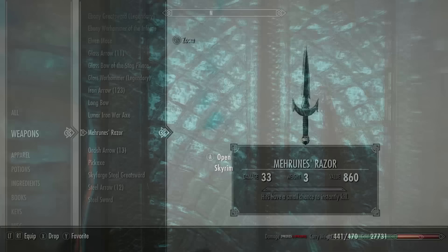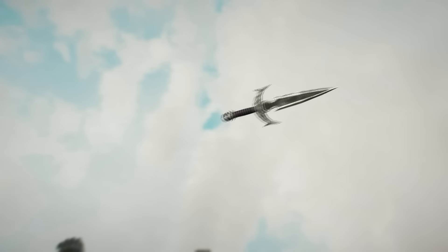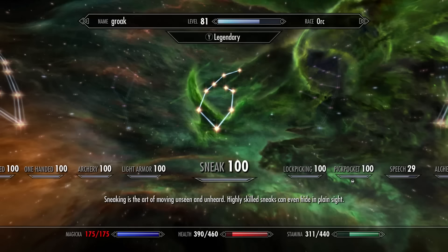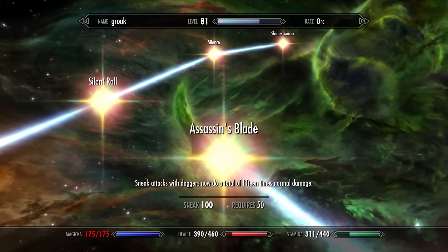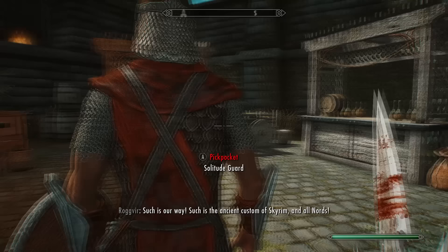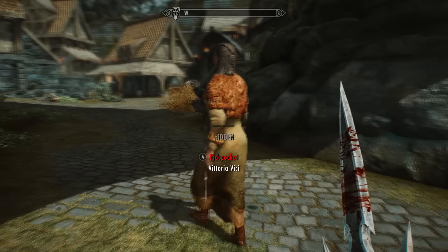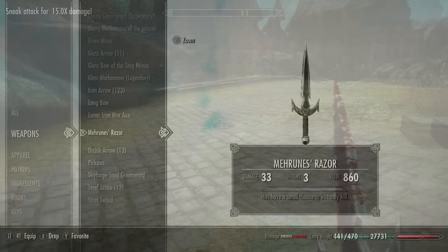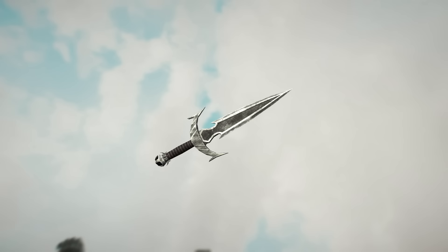Now let's talk about Mehrunes' Razor and how to get the most damage out of it. The dagger has a base damage of 11 — only one less than the Dragonbone Dagger, which has the highest base damage in the game, but the razor looks so much better. With the Assassin's Blade perk in the Sneak skill tree, you can achieve sneak attack damage of 165 or more. Adding five points in the Armsman perk in the One-Handed skill tree doubles your damage, meaning sneak attacks can do over 300 damage.